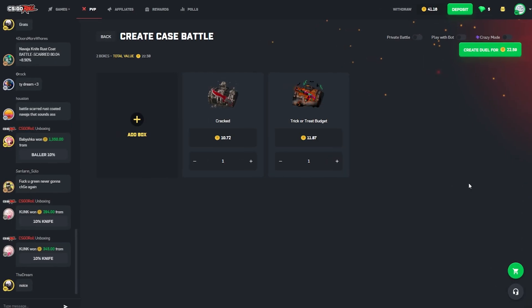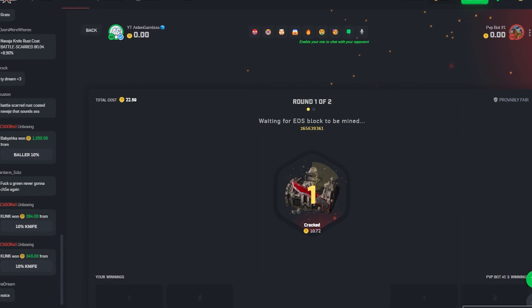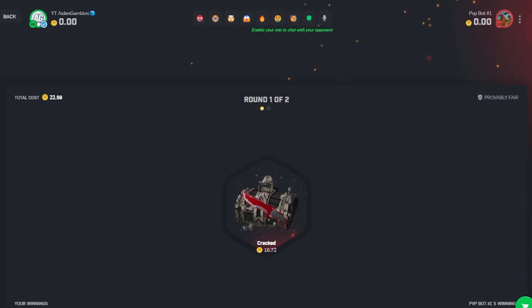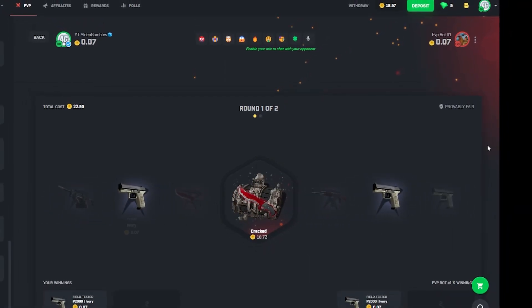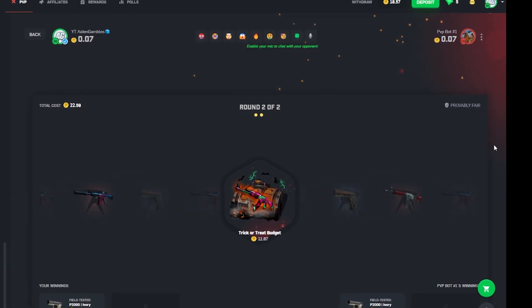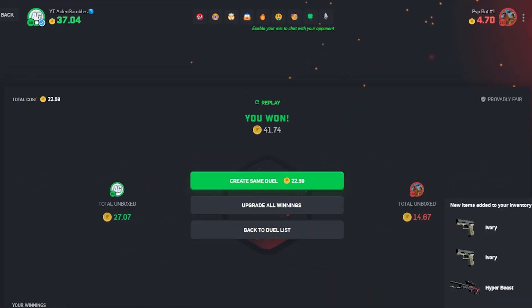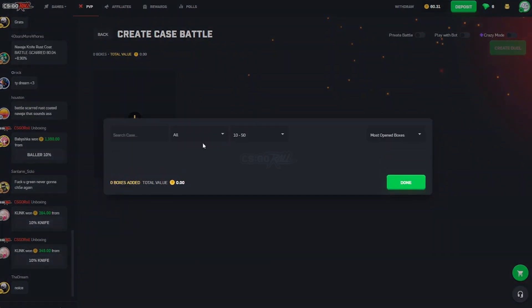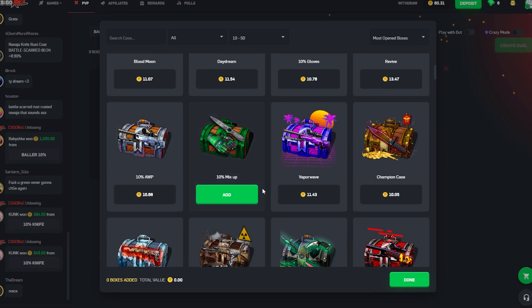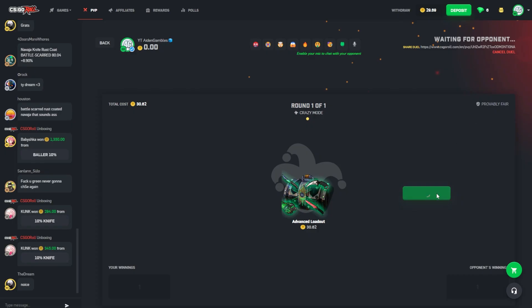We got a cracked and trick-or-treat budget. We're gonna run it in regular mode and I feel like we're just gonna alternate back and forth — next one's gonna be crazy mode. Hopefully we find a pattern we can run with. I pull on the cracked here — that would have been absolutely amazing, that knife would have done it for today. That's actually really good, that's 27. We're up on our start by about three to five coins — we're making a little bit of headway.